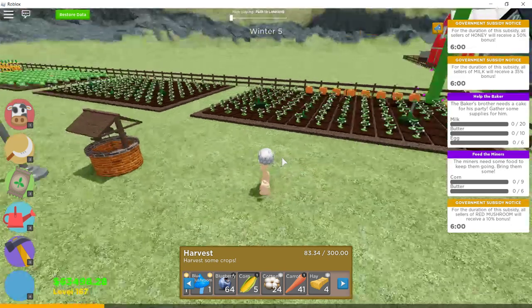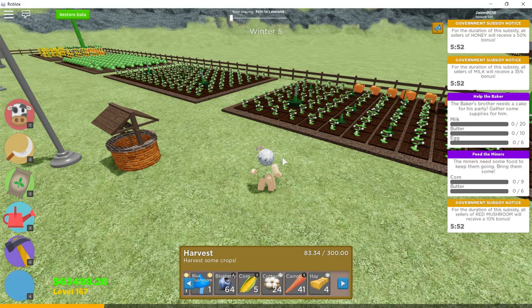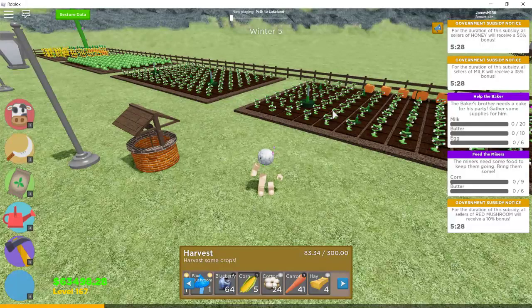Hey guys, so I'm playing Welcome to Farmtown on Roblox. In my last video, I fired some of my farm hands. Basically, I originally had them working on blueberries, but the blueberries got nerfed. So I would start with a certain amount of money and the farm hands would make like two thousand dollars, but then I'd end up paying them the next day and lose that money because the blueberries weren't profitable anymore.